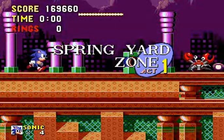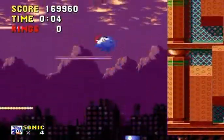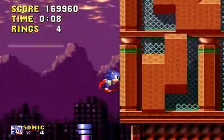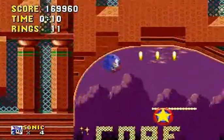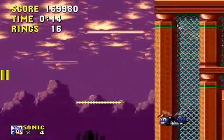Welcome back to the Sonic the Hedgehog Let's Play, and we're in Spring Yard Zone — a pretty popular level as far as the fan base is concerned. There's not really that many people that dislike Spring Yard Zone. And if you go on the very top platform there, you'll get a hidden speed shoes. A lot of people don't know it's there.